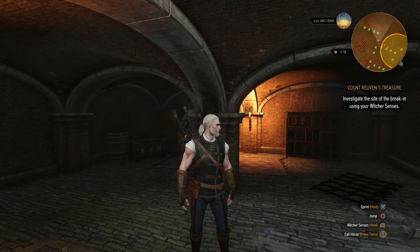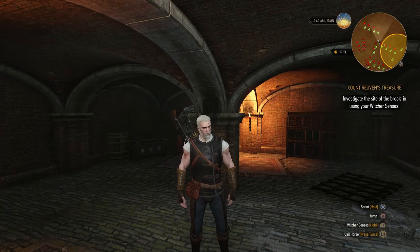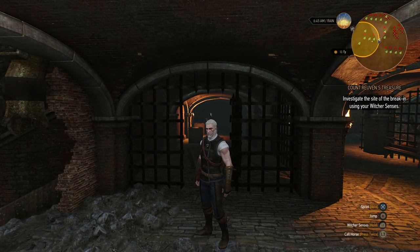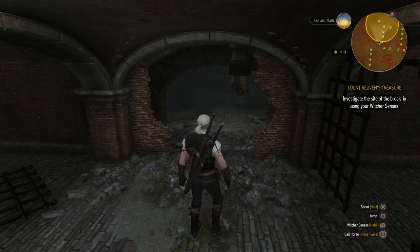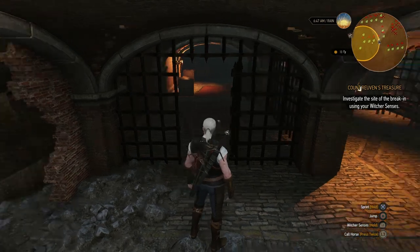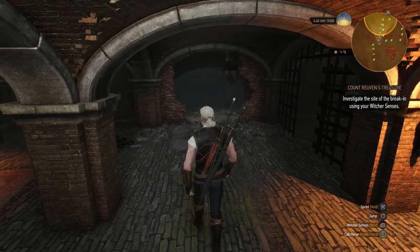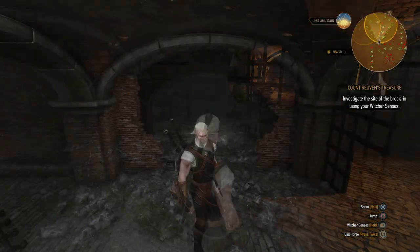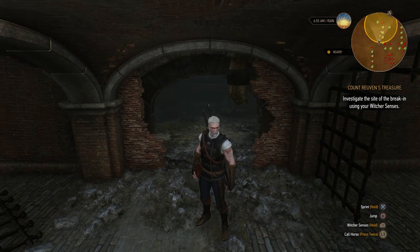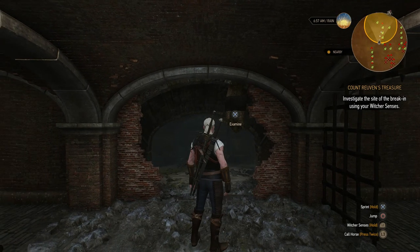Hey everyone, my name's Mike, and in this video we're going to be doing the quest called Count Reuben's Treasure. There's a guy called Ditchke Reuben, and he had loads of treasure in this vault, and it's been stolen through an explosion. Someone exploded into the wall and came in and stole his treasure. We actually came here looking for Dandelion, and it turns out Dandelion's the guy who stole it. But he doesn't know we know that, and he wants us to find out who it is. So we're getting paid to find the thief, and we'll also find our friend at the end of this.